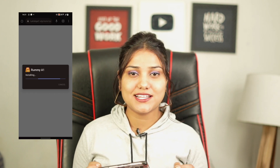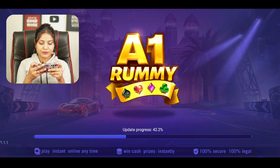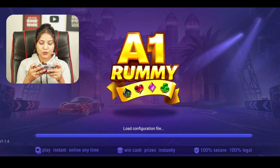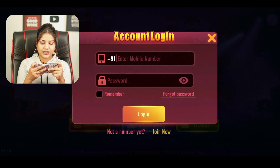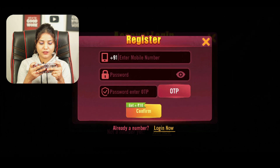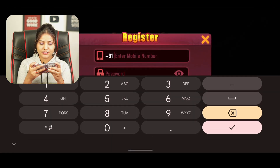The first thing is, you will get a link in the description. As you can see, I also have a link here. After you can see the register option, you will get a link here through the register option. If you want to register, simply you can do it from here.